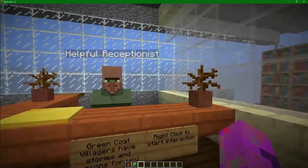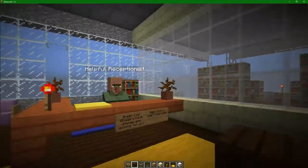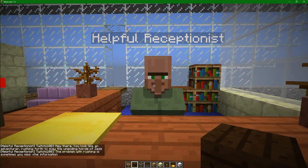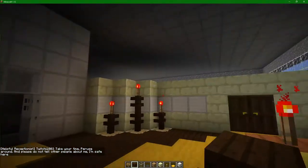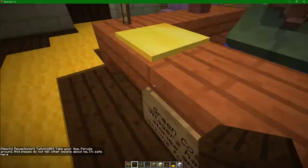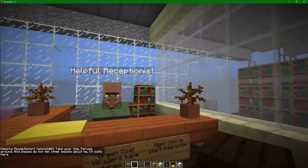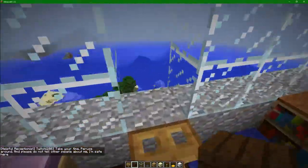I've gone around and done a few things, but most importantly — hello Mr. Helpful Receptionist. When you right-click: 'Hey there. You look like you're an adventurer rushing forth to slay the unending hordes of Zeds. The problem with rushing is sometimes you miss vital information. This floor used to be a library, small for its time, but still full of valuable tidbits. Take your time, peruse around, and please do not tell other people about me. I'm safe here.' And that's all just on the right click. He'll loop through that last sentence. I like how that is set up. I've also gone downstairs and set someone else up.